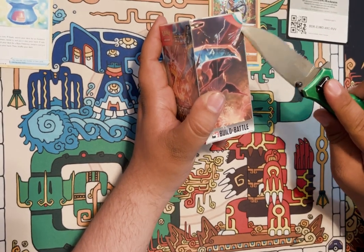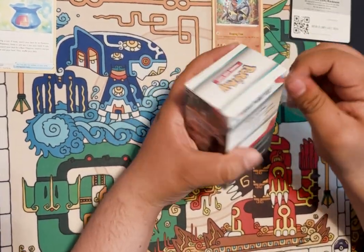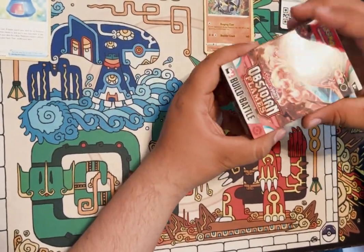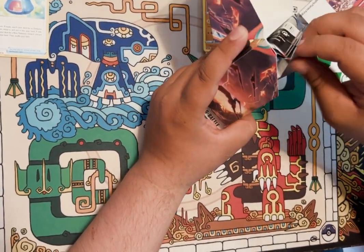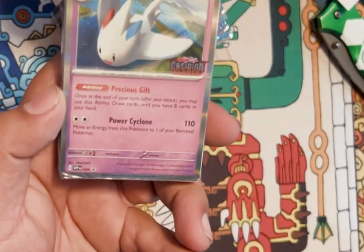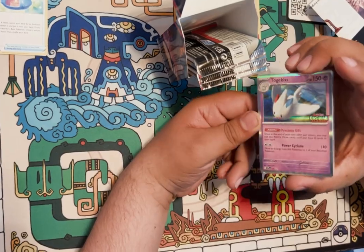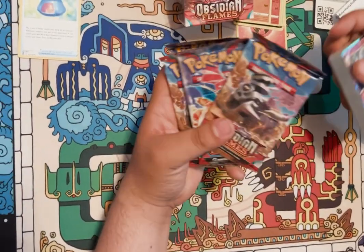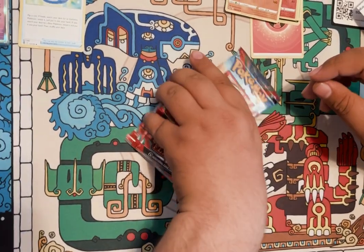Alright, time to open this one. Always cut away from you guys, never cut towards you like a fool. Let's see what they usually come with — the promo card! The promo card — hey, it's a Togekiss! It's like a little pack, it's just like a deck, and then you're supposed to open these four and from whatever you pull from here you could add to or make a full deck.